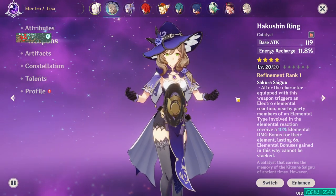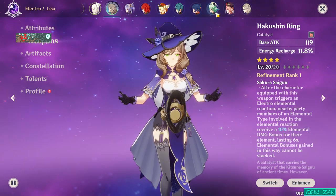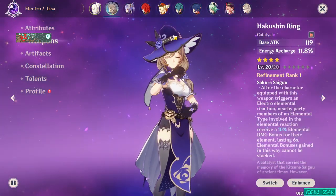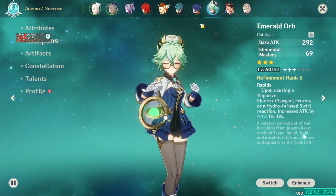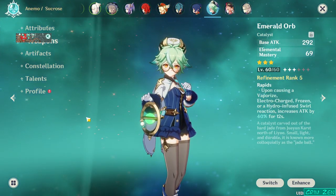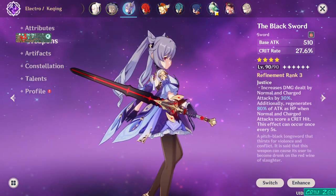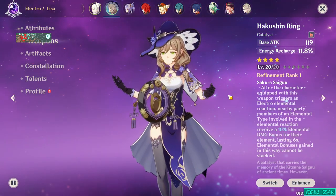So this seems like it's mostly for co-op, because nearby means they have to be on the field. The only one who gains the benefit solo is the person wielding it. That's why I have it on Lisa — she can trigger this 100% of the time. I could give it to Sucrose because of Swirl, but she'd have to be partnered with people that are constantly doing Electro.